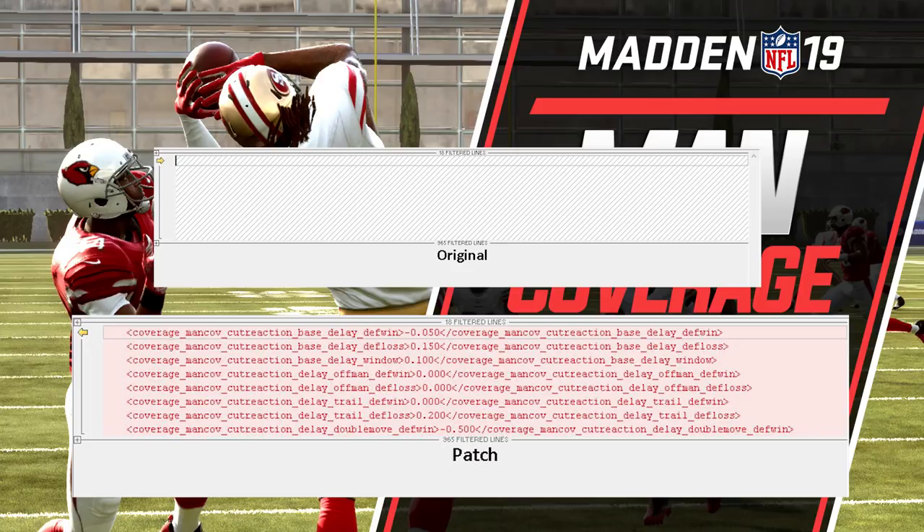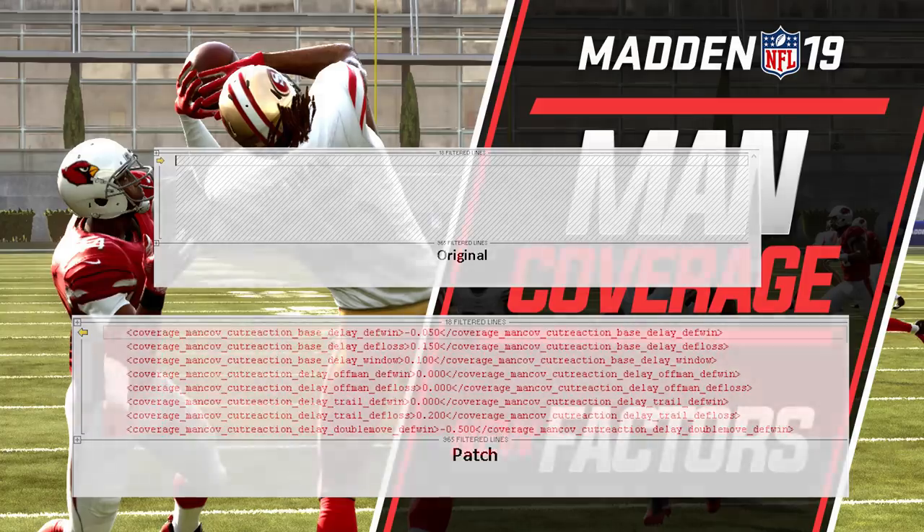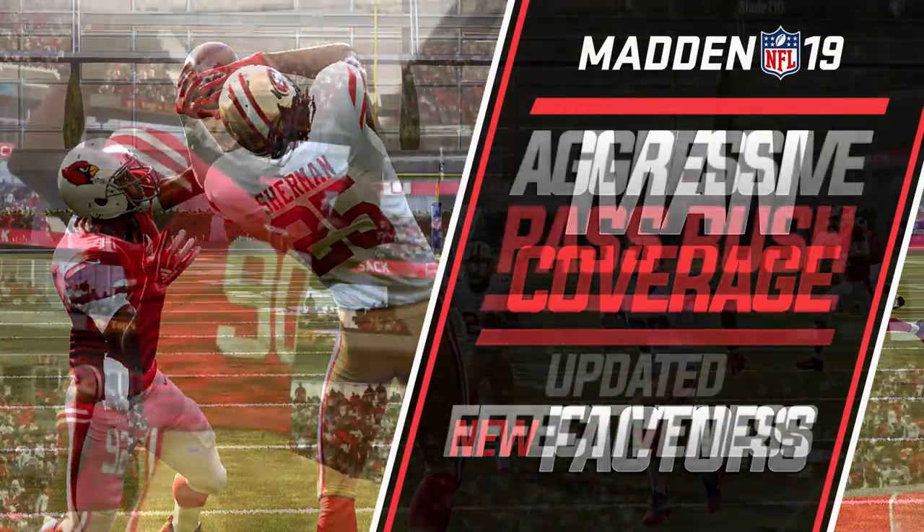There are other things like a double move, which actually has more effectiveness now than it did before. But this stuff is hard to know exactly. Some of the things in there are .000, which means it didn't actually change anything in the game code — they just added it so they can maybe change it down the road once they figure out what they want to do with these different modifiers. It does seem like the man coverage attribute might have a little bit more importance now than it did before, but all that information is coming from the MuttLeaks Twitter account and the game code itself.